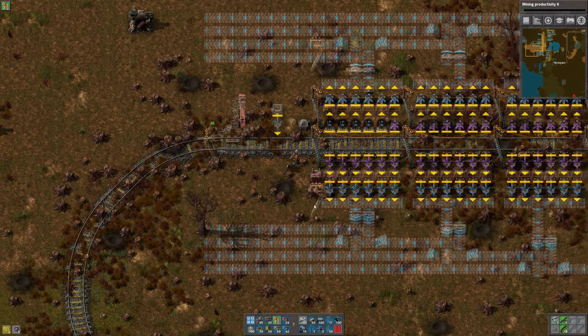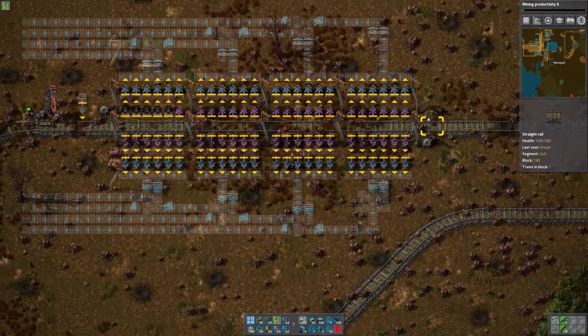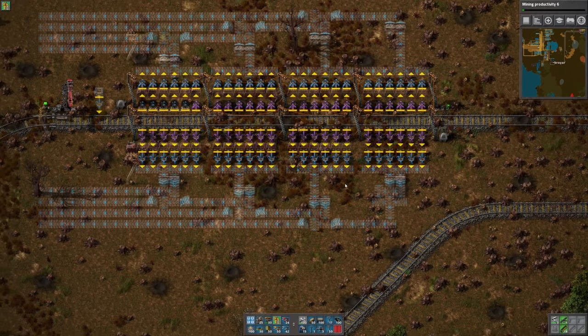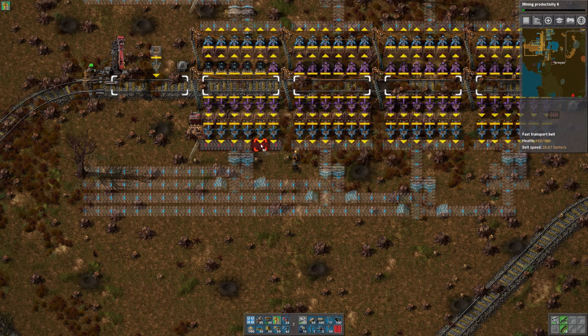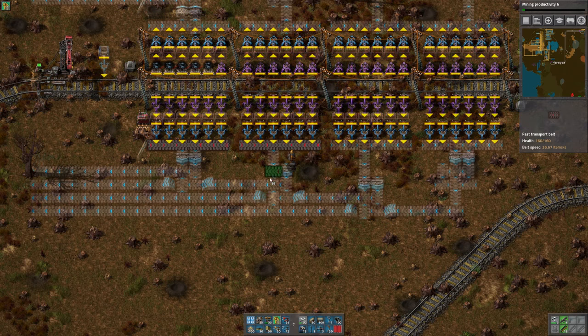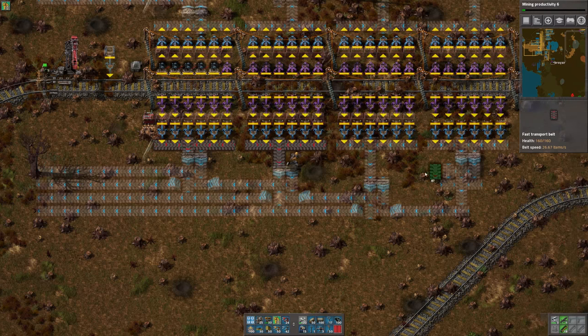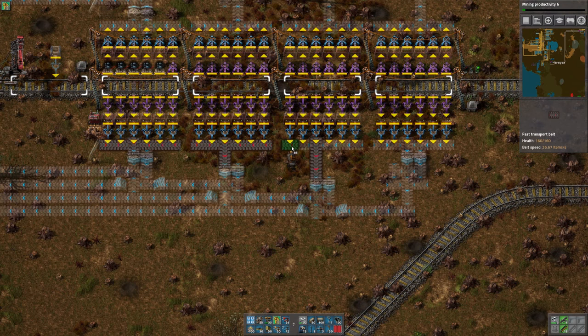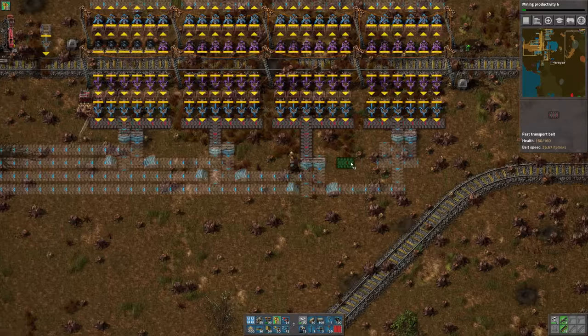We don't have any provider chests so we'll have to just deal with that shortly in a different way. Come on — there we go, put you down, put you down. We'll use red belts for the rest of this stuff. Okay, that's good — that should be good. We need to get robots soon because they are so much better for stuff like this.